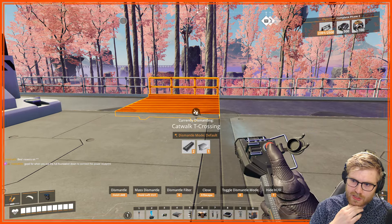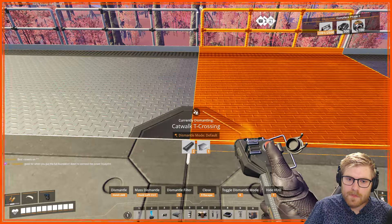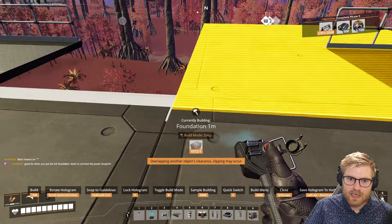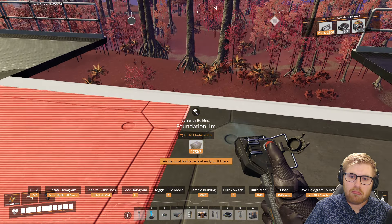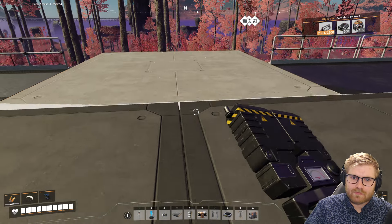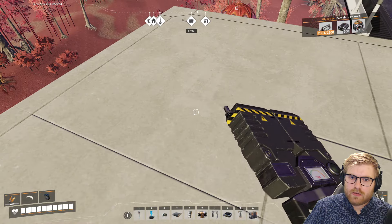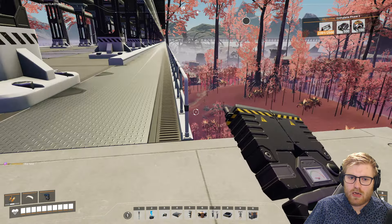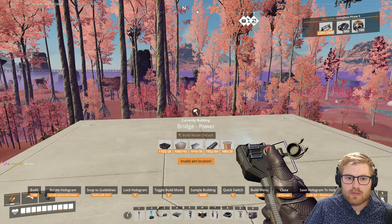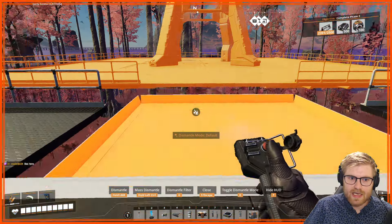It's good for when you put the full foundation down to connect the power blueprint. That's a good idea — I see what you're getting at now. This right here could be that texture. Bridge power — it snaps really well to foundations. It's kind of sad it doesn't snap very well to these.